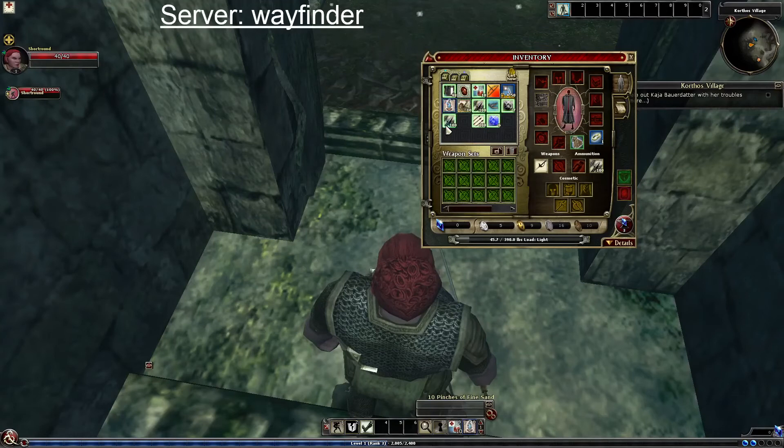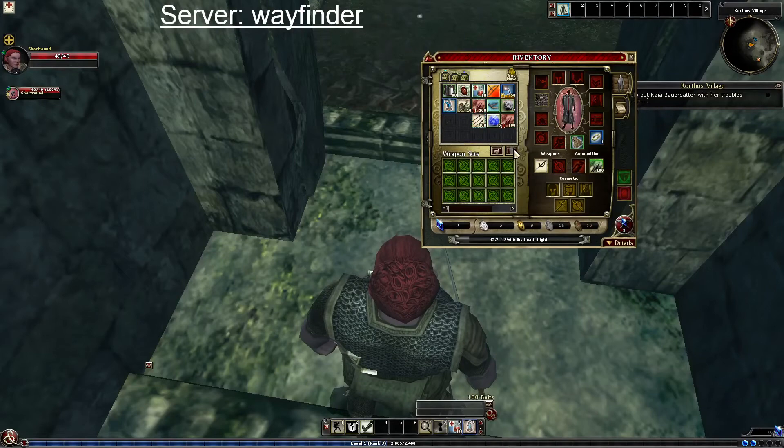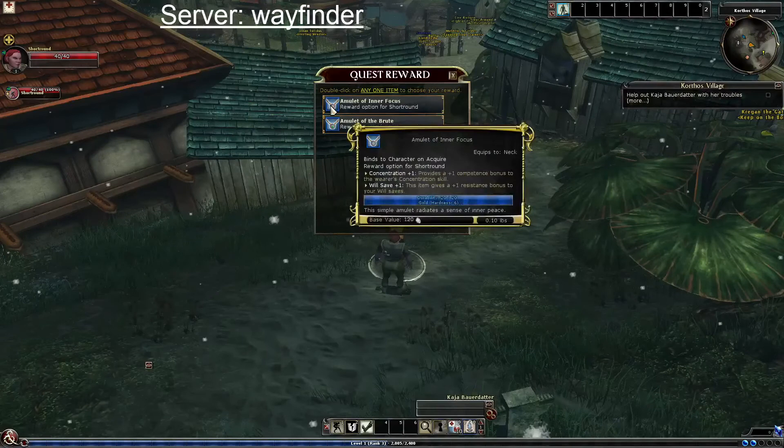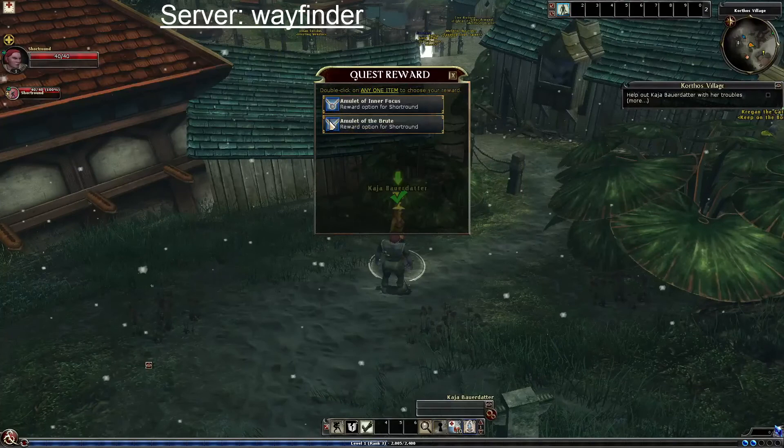Keeping that item because we're going to need to summon stuff eventually. Selling all the loot and collecting our reward. I usually go with inner focus, mostly because I don't use strength characters a lot.